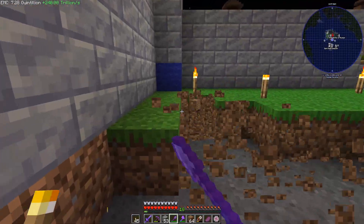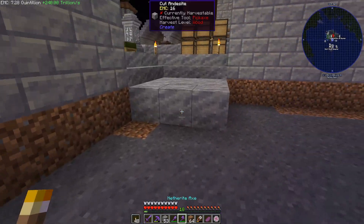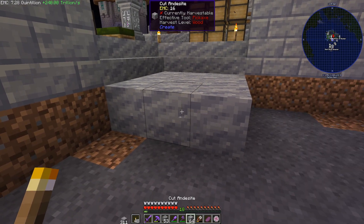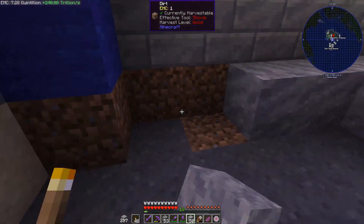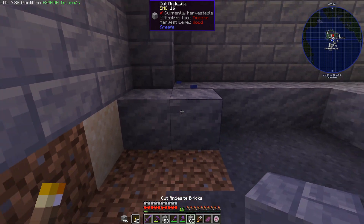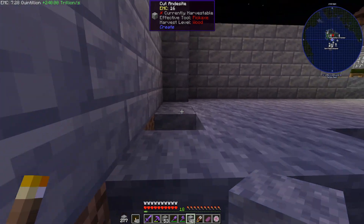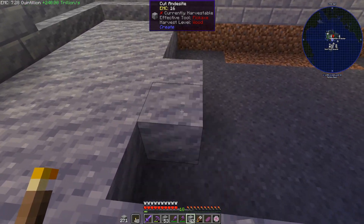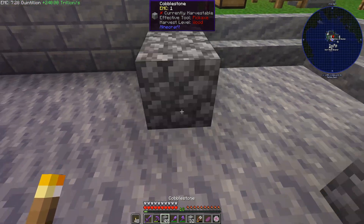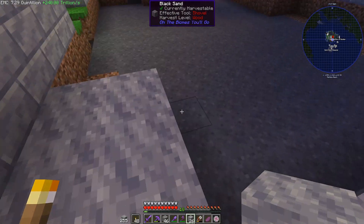We'll knock all this out, clean our inventory out for a second, and we'll place this throughout the whole thing - keeping with the same style we had in the other buildings in the compound. We need to remember - I'll put cobblestone outlines right now. There'll be a wall there as well, and that'll be our doorway.